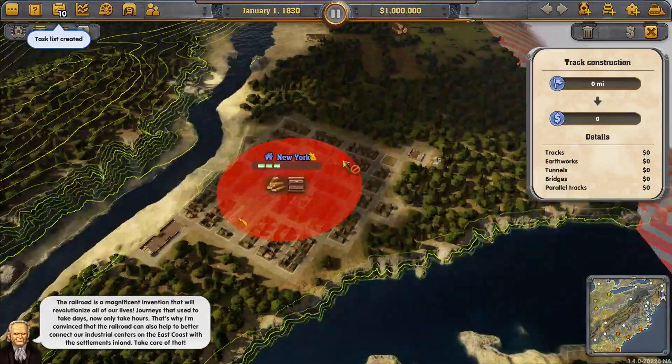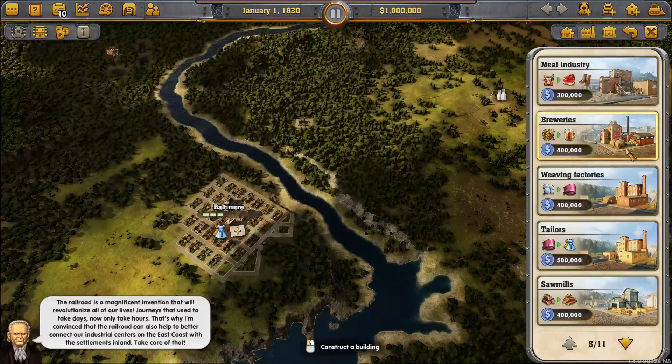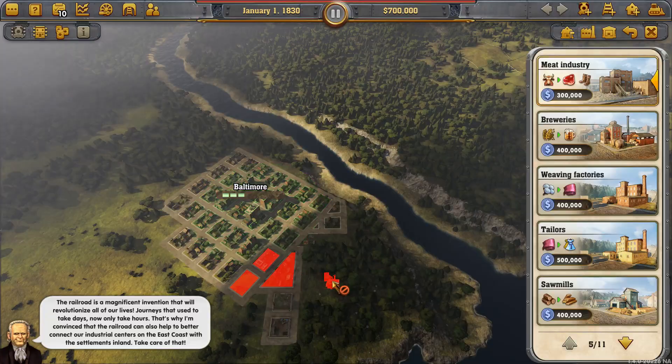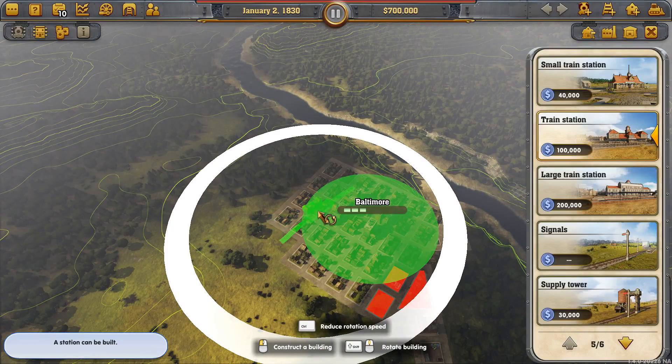We start in New York which has the lumber industry and the furniture making industry. We have Baltimore which is down here, and Baltimore at the start does have a spare industry slot which I like to put a meat industry in, because we have a cattle ranch nearby just over here. And the meat will help New York grow.